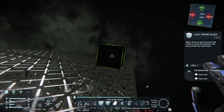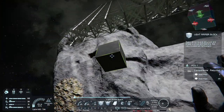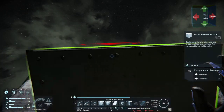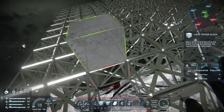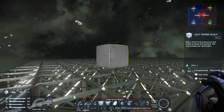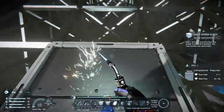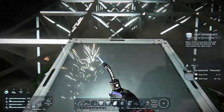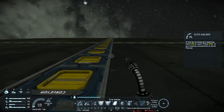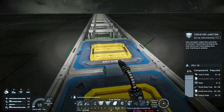That should about do it for half the platform — now just to build the other half. This is a lot of blocks. So if you're worried about PCU, I definitely recommend either doing it in survivor mode or in creative mode but set your blocks to unlimited. This is going to take quite a bit and you'll rack them up pretty quick.